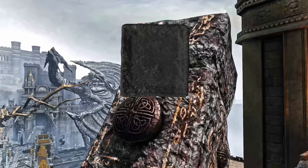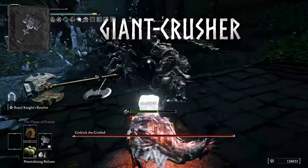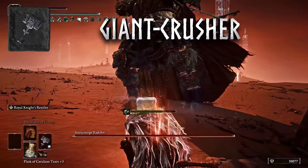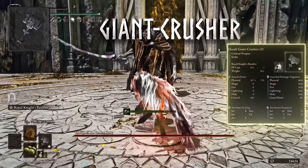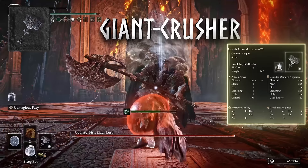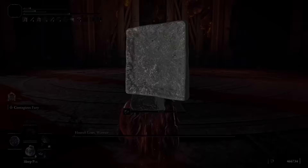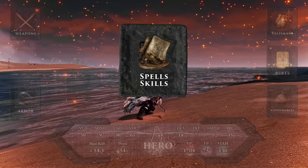A common misconception is that a Heavy Giant Crusher is the highest AR weapon in the game — that's simply not true. The Heavy Giant Crusher has incredible strength scaling and great damage, but the single highest AR weapon is actually an Occult Giant Crusher. With only 62 strength and 45 arcane, a two-handed Occult Giant Crusher does 925 damage with no buffs. Pushed to level 200 with 80 strength and 80 arcane, it reaches a raw base damage of 1069.